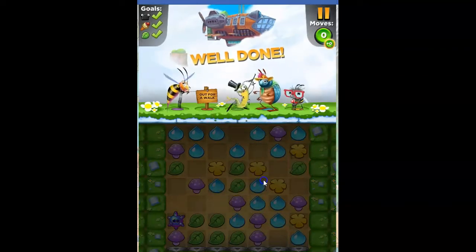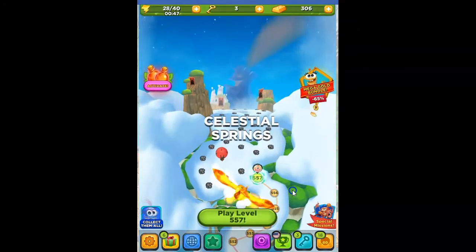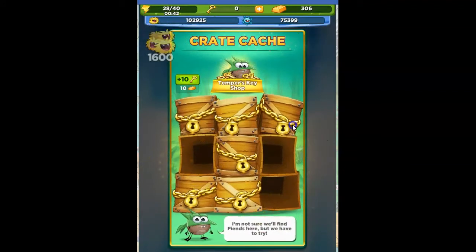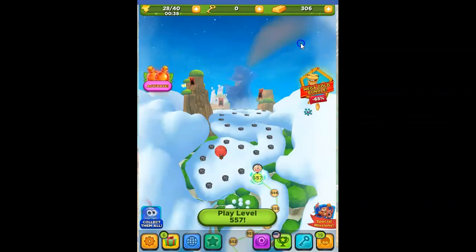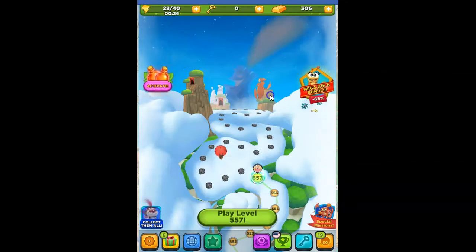Beautiful. Alright, let's see what we get from our keys. Lots of yellow meteor mites, and we really need those. And there goes that phoenix that had perched there previously. I think the phoenix is going to perch again. Okay, that's a little anticlimactic to have it do the same thing. But oh well. Still want to get up there and find out what happens.